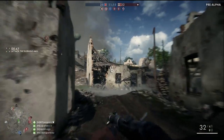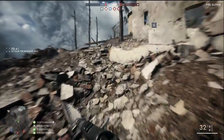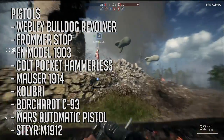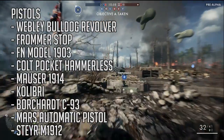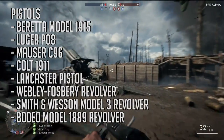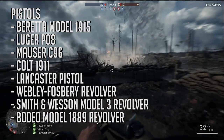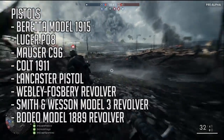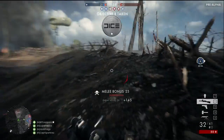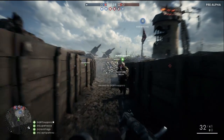There is also mention of the Browning Auto V, which was a semi-automatic shotgun. For pistols, there are a lot of pistols mentioned in the files. They include the Webley Bulldog Revolver, the Frommer Stopp, the FN Model 1903, Colt Pocket Hammerless, Mauser 1914, the Calibri, the Borchardt C93, the Mars Automatic Pistol, the Steyr M1912, the Beretta Model 1915, the Luger P08, the Mauser C96, Colt 1911, Lancaster Pistol, the Webley Fosbury Revolver, the Smith & Wesson Model 3 Revolver, and the Bodeo Model 1889 Revolver. The sheer number of pistols is honestly surprising, and hopefully this indicates there are a lot of other primary weapons not yet implemented by the start of the alpha.